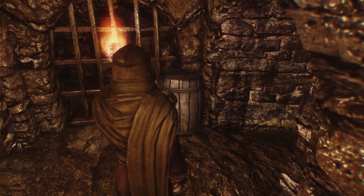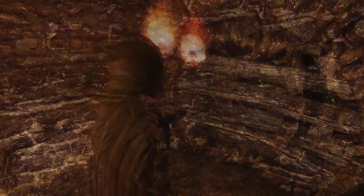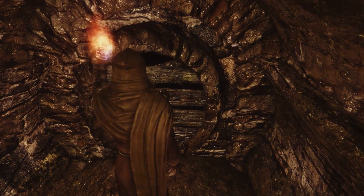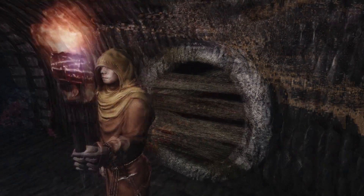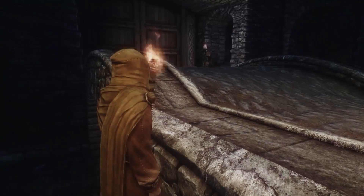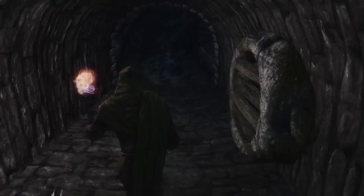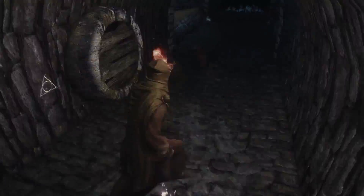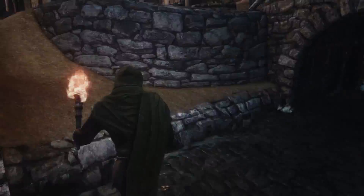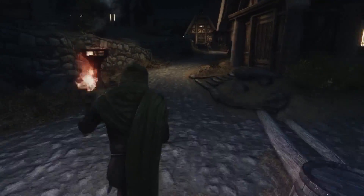I think it's good and a little unique — you've got a skooma den in Whiterun, kind of funny. I'll just head to this exit so you can see where it leads. Here we are, just under the bridge over the entrance of Whiterun — that's our new entrance. Of course, if you use other mods like a house under this bridge, that might conflict.